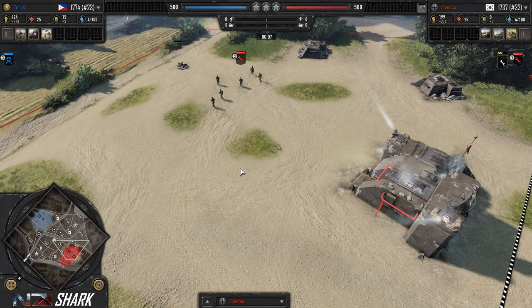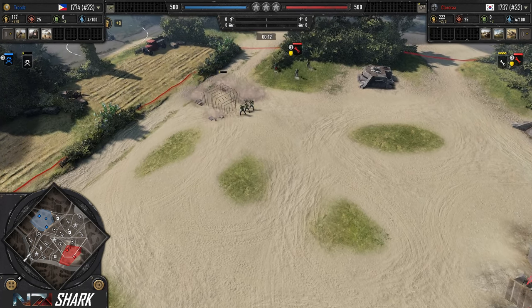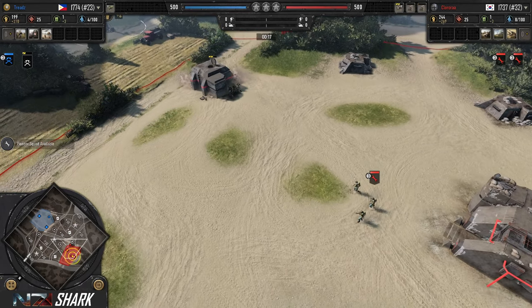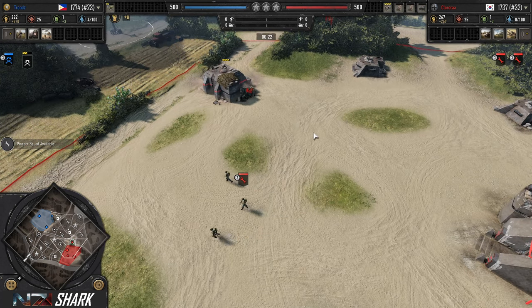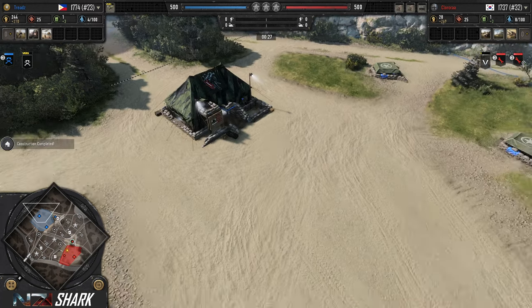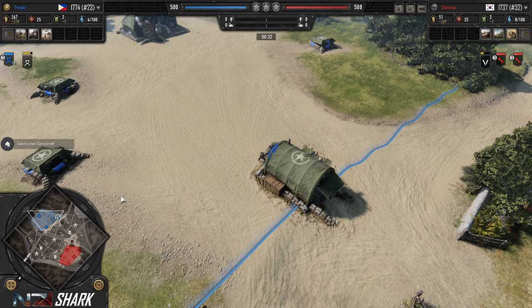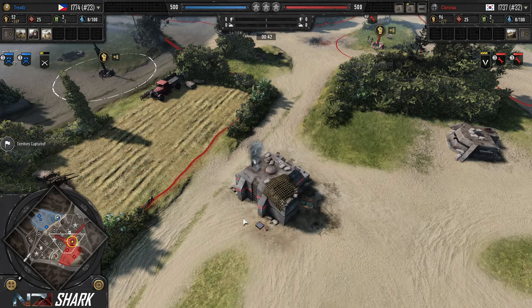So we've got, per request, a classic map Famonville Approach. We have Chloro Ra playing as the Wehrmacht, starting on the west side of the map — really the bottom of the screen in default view — going for double pioneers and his infantry company. And then Treads, playing as the Americans, going for a barracks spread off the rip and a second scout squad. I wonder if we're going to see Airborne and Pathfinders, and then he's going to get his first rifle squad out to match against Grenadiers.